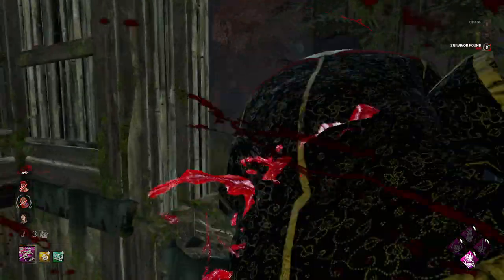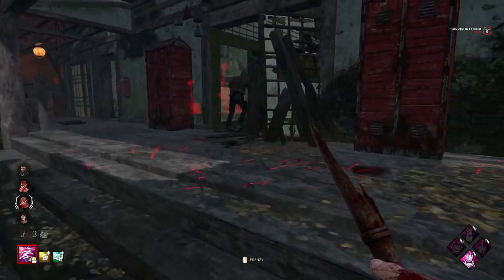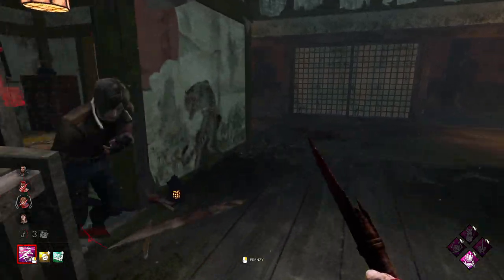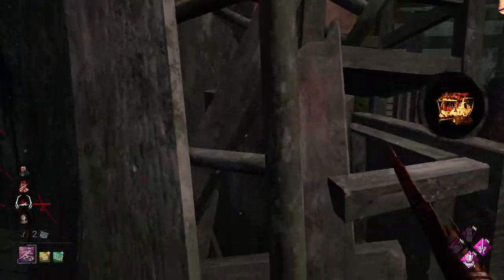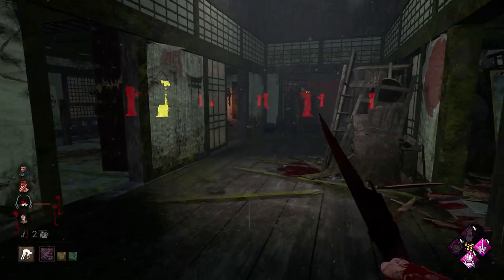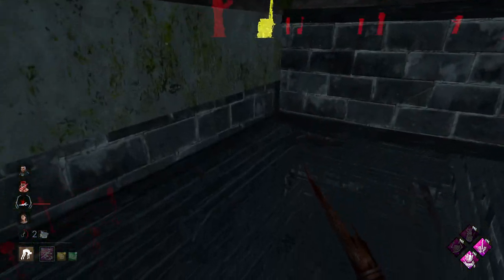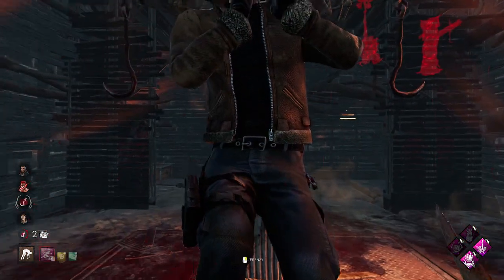Okay, here's the David. Leon's kind of out of position here - he does have a window there to take. He didn't get baited unfortunately but he's going to run straight into us though. We'll pick him up and put him on the hook. Actually we'll put him in the basement since that gen just got completed. I don't think we're going to stop that gen, which means we'll be down to one gen - we really do need to get someone out of the game now.